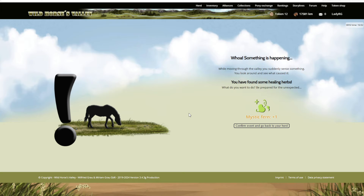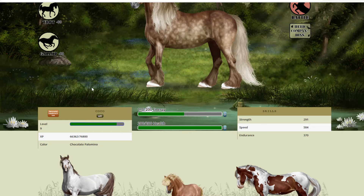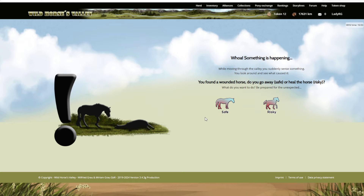Let's go for a gallop and see what happens. Something is happening - while moving through the valley you suddenly sense something, you look around and see what caused it. You found some healing herbs - cool! Confirm event and go back to your herd. I found an acorn! I have not played this in a very long time and my brain can't seem to remember how to play it.